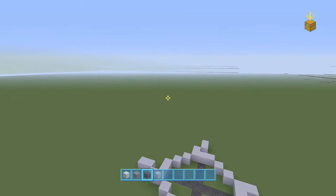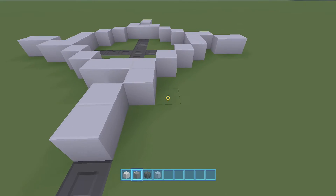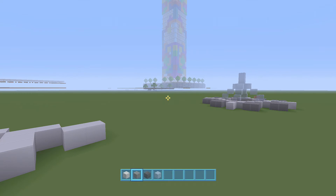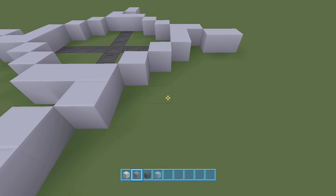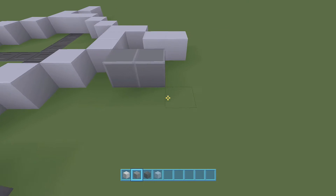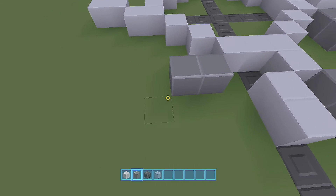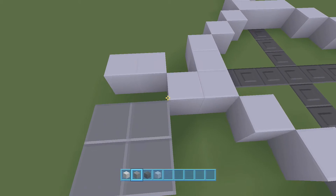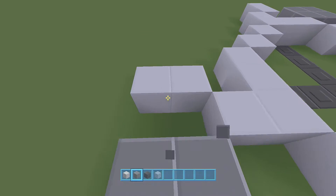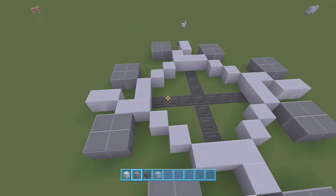And then around the roundabout, we can have four or even eight raised up platforms like this with tall buildings on them. So they encircle the roundabout and they'll be the biggest buildings on the map. So that'll be one, two, three, four, five, six, seven, and eight — and that will be like the very center of the main city.